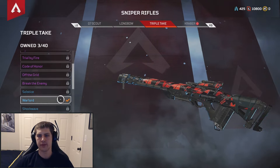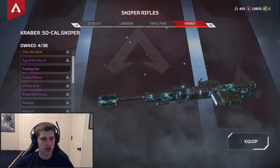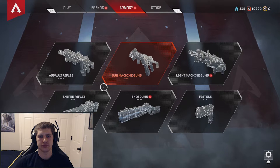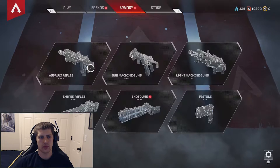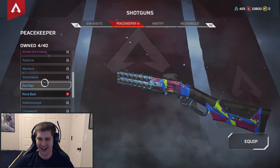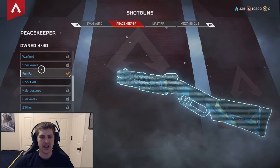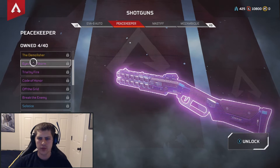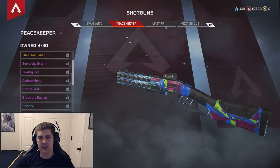That one's pretty cool, I like that one. Let's say I got this Kraber one — let's see what it looks like. That's a bit fancy. Alright, here we go — the Peacekeeper. What did I get? This is the one, these are the ones I wanted. Alright, I like that one, that's cool. But I like this one. And now I have enough to buy — I was going to buy this one, but now that I have this one, I think I'll save my craft materials.